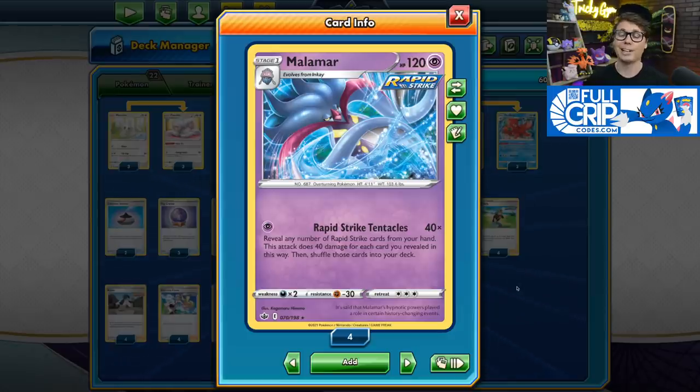Rapid Strike Malamar is the main attacker in this deck. It's a Stage 1 Pokémon with 120 HP, and its Rapid Strike Tentacles attack for one Psychic Energy lets you reveal as many Rapid Strike cards as you'd like from your hand — the attack does 40 damage for each card revealed. If you reveal eight Rapid Strike cards, you can do 320 damage, enough to knock out just about any Pokémon VMAX.